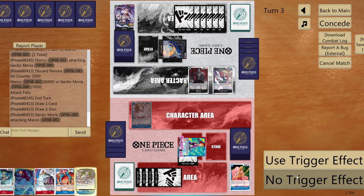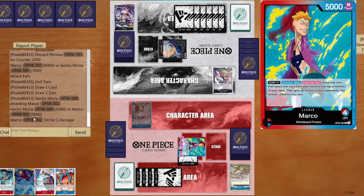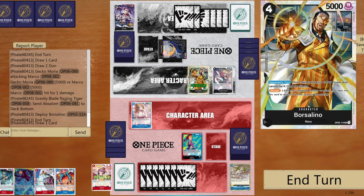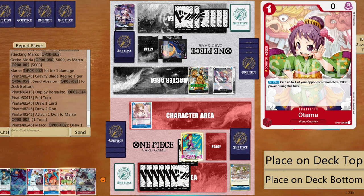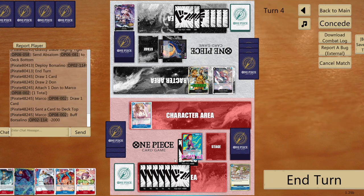Five to life — take the hit, grab Gravity Blade, bottom deck one of the opponent's attackers. Opponent no longer has an attacker which is advantageous. Use the leader's effect with six DON!!, place Newgate on top, give minus 2000, then go six and six with two big hits. Play Marco as a blocker.